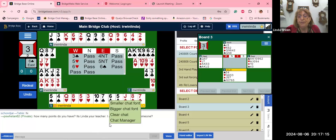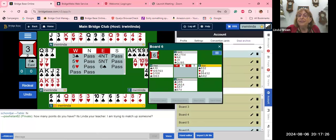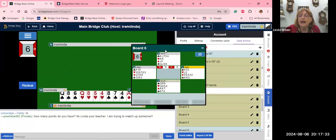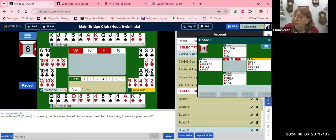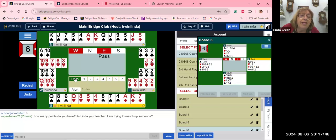Question: would you look at the bidding on board six? Pass by East, pass by South, pass by West, and North has a five-card major and four-card club suit — so always a rebid available. I'd open one spade with 15 points. Pass by East. Now South is a passed hand with eleven points.